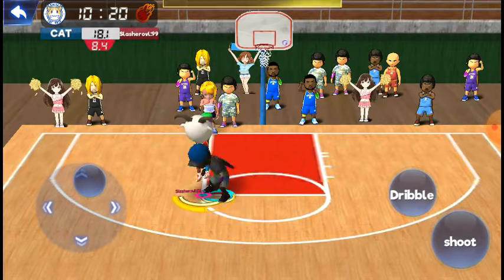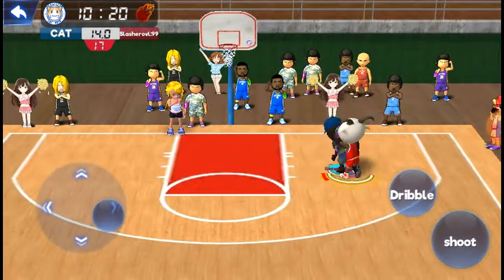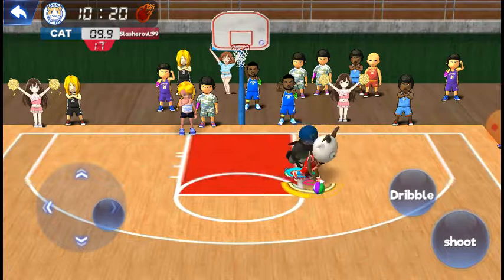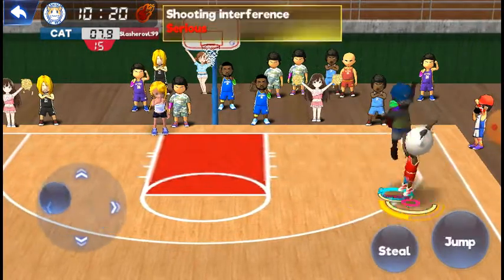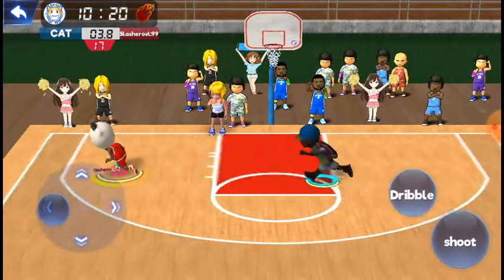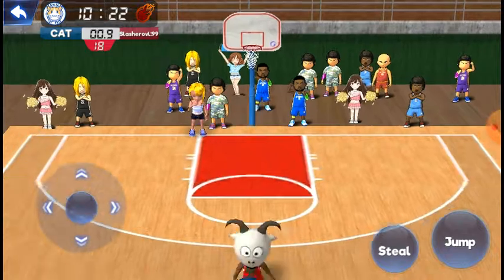I wish they had an insane mode. Oh my god, I made him jump! The hardest thing is — if you hit a green and they're contested, you can still make the shot with a full green. That's the hardest thing to pull off.